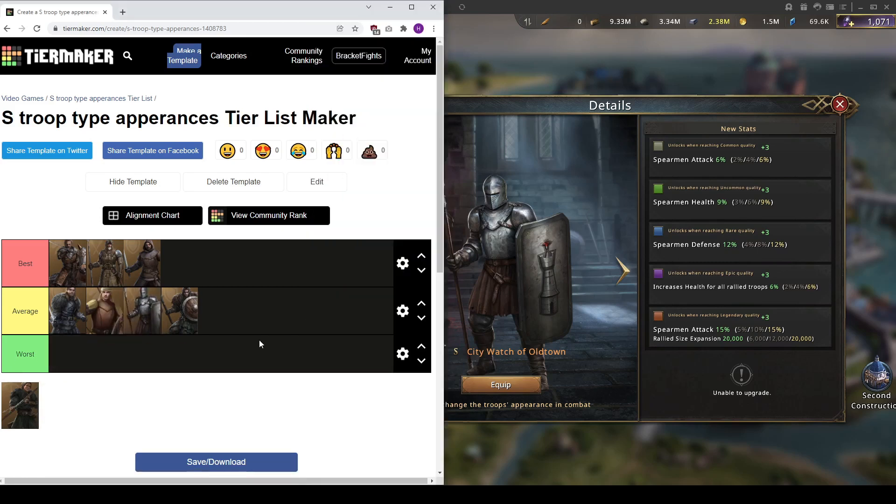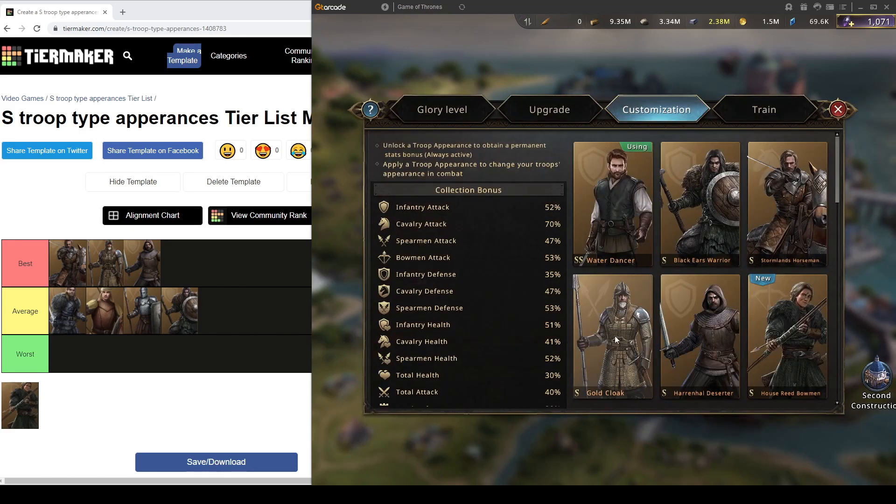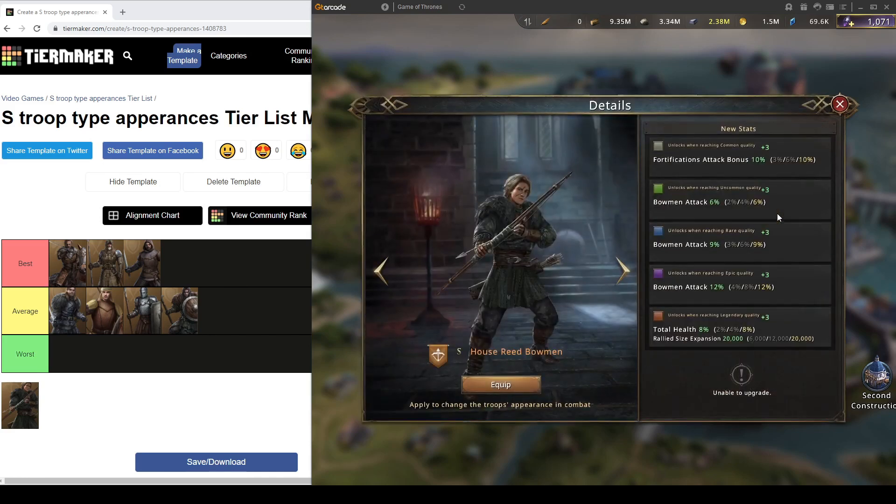I think City Watch of Old Town is way less useful if you're a Spearman compared to Gold Cloak because you lose too much Spearman stats. You gain more attack from City Watch, but health is still very important, and a 24% health difference is really huge. Gold Cloak should be your priority — at least get Gold Cloak maxed first, and then you can pick up City Watch for the extra health later.